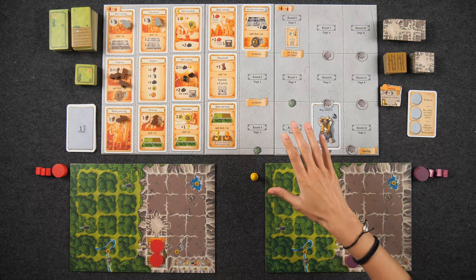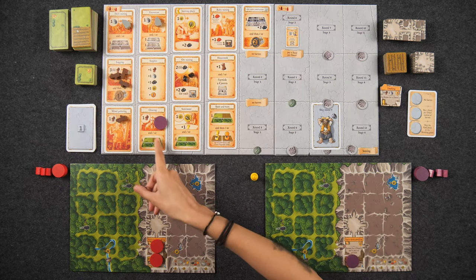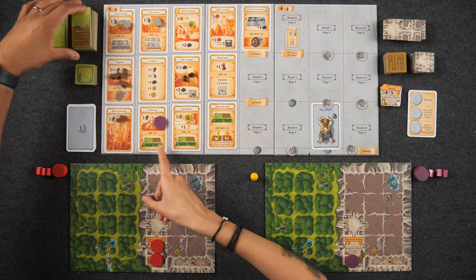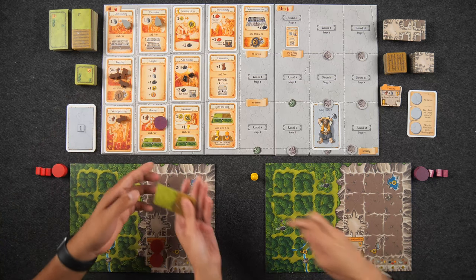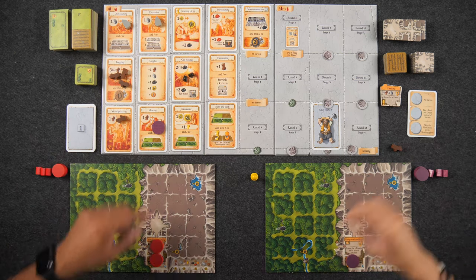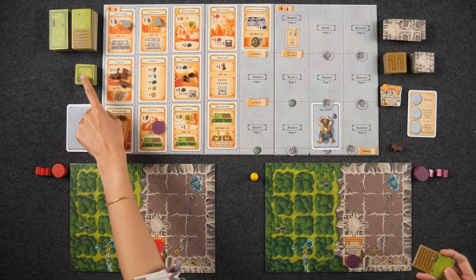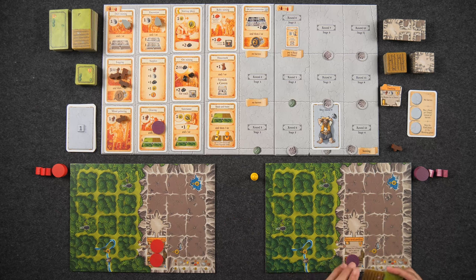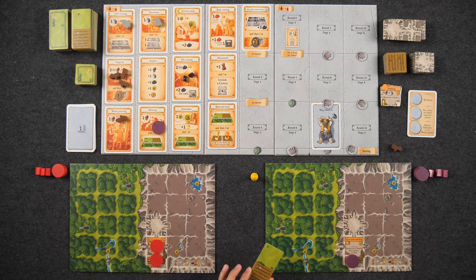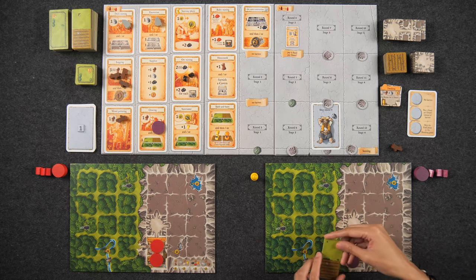Some spaces are combination action spaces — for example, clearing says 'and/or,' so you can get wood and also build a combination meadow field. When placing forest tiles, they always go into your forest: fields, meadows, and pastures are always on the left side. Anything gray goes to your mountain on the right. Thematically, taking the clearing action means you're clearing part of your forest before placing the tile.